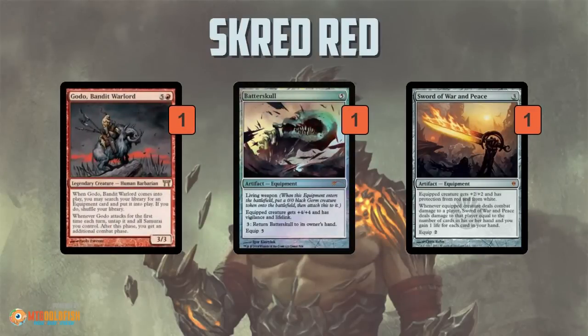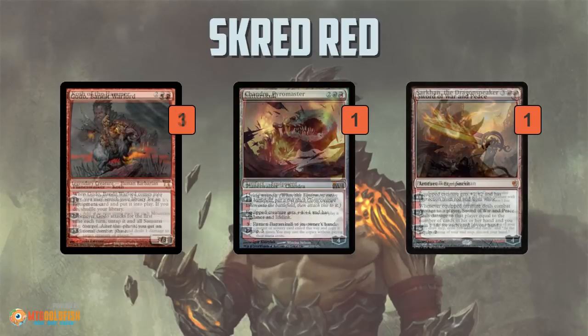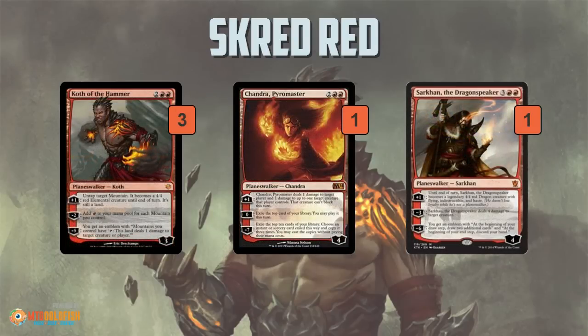The spicy part is Godo, Bandit Warlord — a six-mana 3/3. When it enters the battlefield, you get to tutor an equipment and put it into play. And when it attacks for the first time each turn, you get to untap it and all Samurai you control and take another combat phase. So you can use Godo to search up a Batterskull, which is a living weapon, so it immediately enters with a Germ token. You're essentially getting a 4/4 lifelinker for free along with your Godo — a pretty powerful combination of finishers.